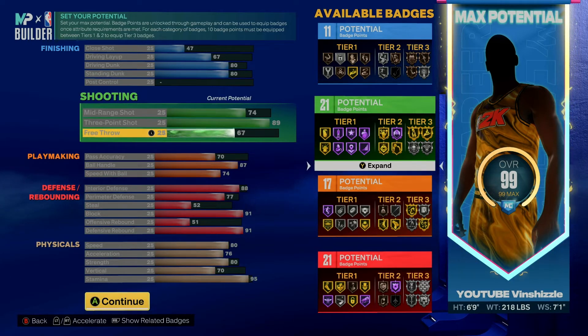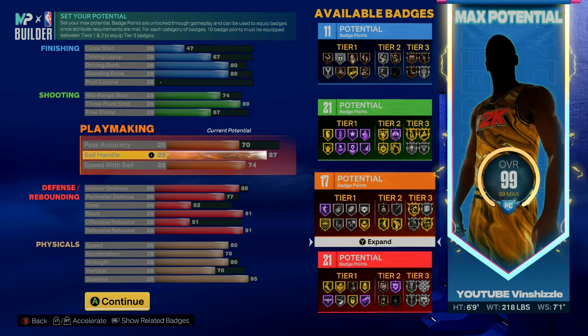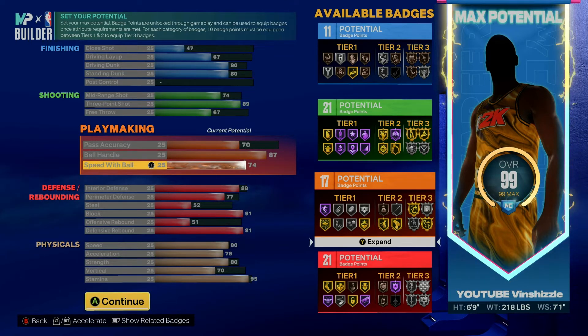On the free throw I went 67 — I strictly play park, but you will still be able to hit free throws when needed. The playmaking is insane for a power forward: we have a 70 pass accuracy and ball handle at 87, which allows us to ISO on the twos courts as the primary ball handler. Speed with ball I went 74, giving a perfect balance between ball handling and movement.